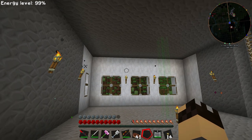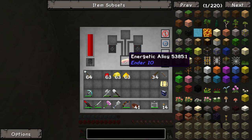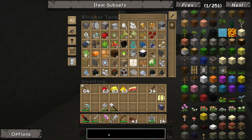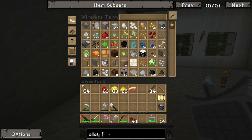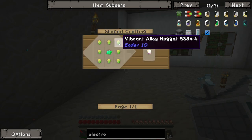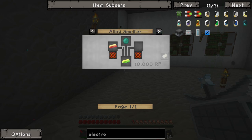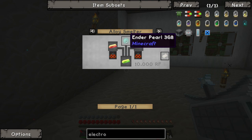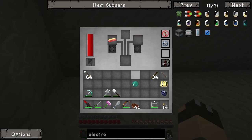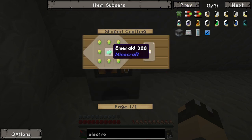We have an energetic alloy — we only have one. Let me check how many we need for the electromagnet. So we need eight nuggets, but we'll get eight nuggets from a single alloy. In order to make one vibrant alloy, we need just one energetic alloy and one ender pearl. So all we need is one ender pearl. Let's put all that stuff back — it's going to be a single alloy and a single ender pearl.